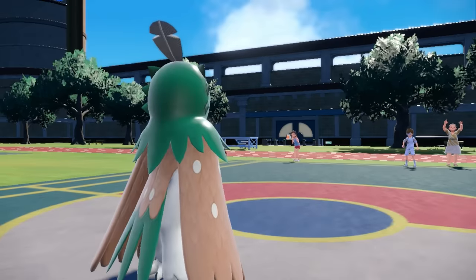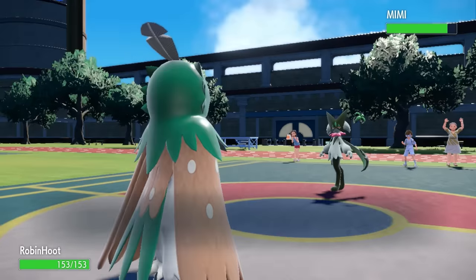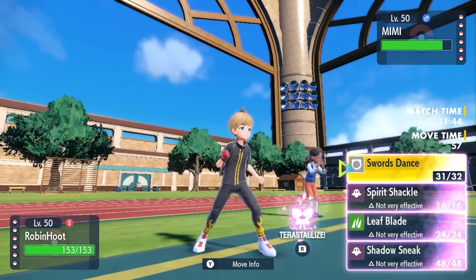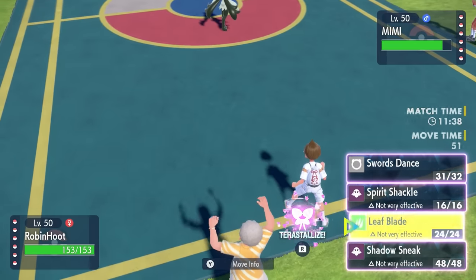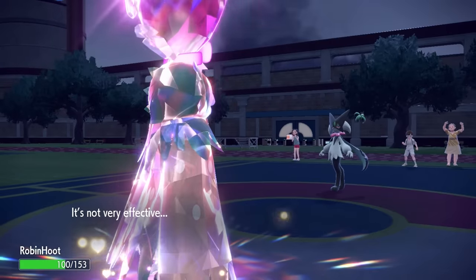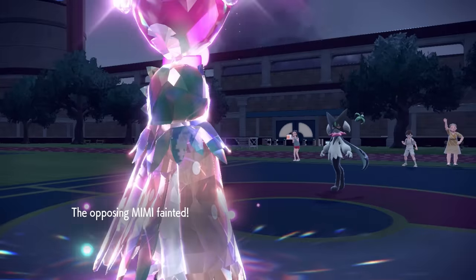They still have the full squad left. They switch out Pawmot and bring in Meowscarada. As I go ahead and dance with some Swords, I know Meowscarada wants to go for Knock Off, and thanks to its ability it's going to turn full Dark-type. While Leaf Blade is not very effective now, I know they're going to go for Knock Off, so I bust out Tera Fairy to guarantee I can live that. They go for the Knock Off just according to plan, transform into Dark-type, and I do live the Knock Off easily. Now I can slice and dice with a Leaf Blade, and that takes care of Meowscarada.